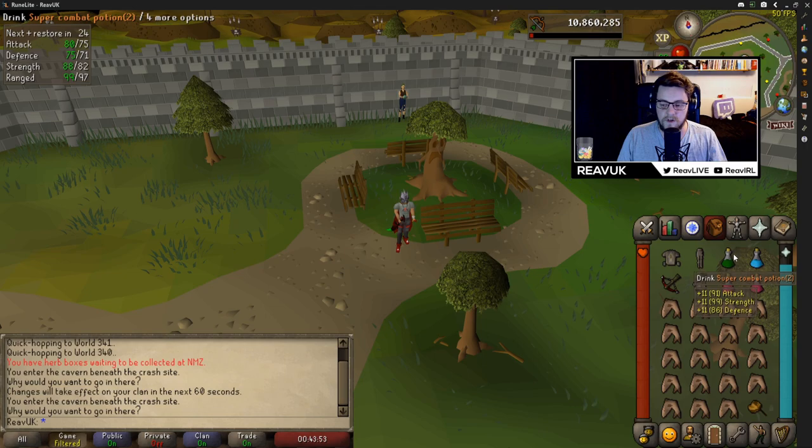The rest of my inventory is: I have a super combat, a ranged pot, and then I take two super restores because for some reason super restores right now are cheaper than prayer pots. The rest of my inventory I have sharks and obviously my royal seed pod which I got from Monkey Madness 2 — this is to get me in and out.